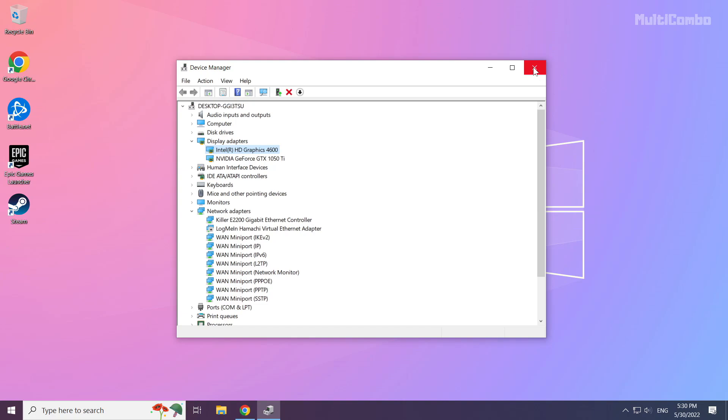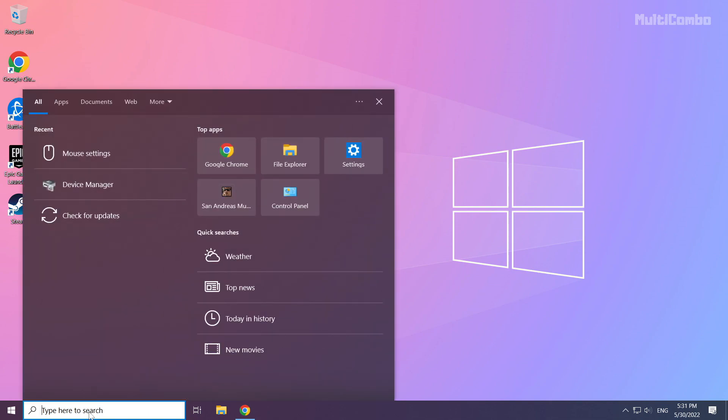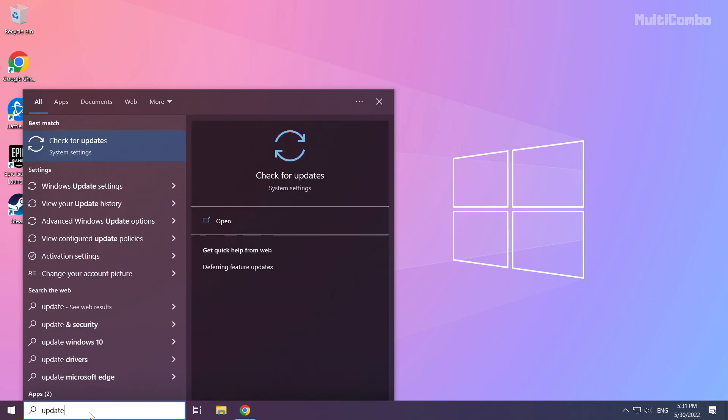Close the window. Click the search bar and type Update. Click Check for Updates.